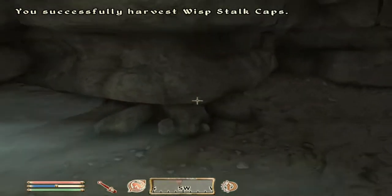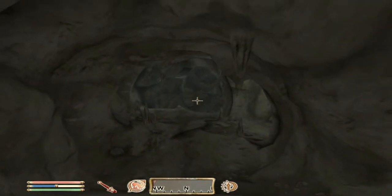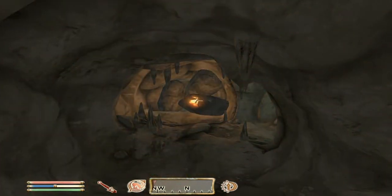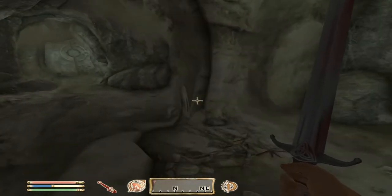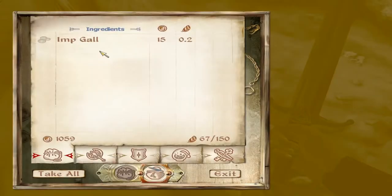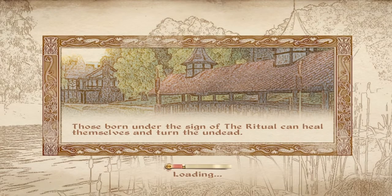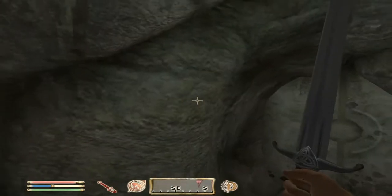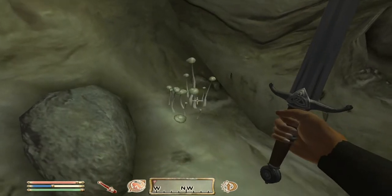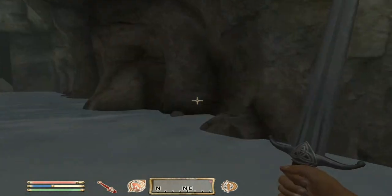After I clear the dungeon, I'll come back and take everything. Secret door! I'll mess with the secret door. It leads to the Hidden Lake — let's go in. I think this cave has three zones, three different levels or whatever you want to call it. Let's explore everyone.